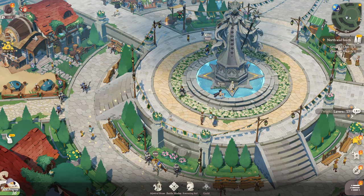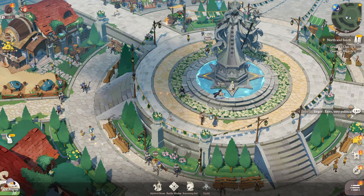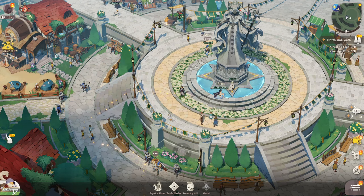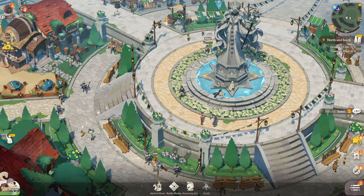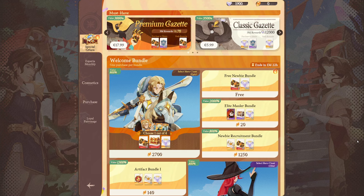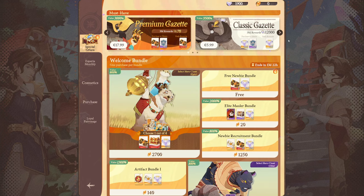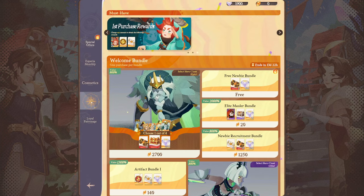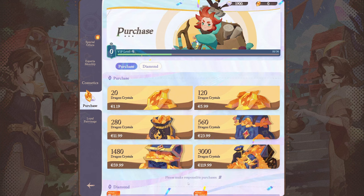If you really want to start an account and whale from the beginning, there are a few important things to note. The first is buying dragon crystals — the currency used in the trolley, which is the item shop. For most packs you see the dragon crystal symbol. You can look at the purchase tab and find the currency selection: 3,000 dragon crystals for 119 euros. There is a better way to buy those outside the client.